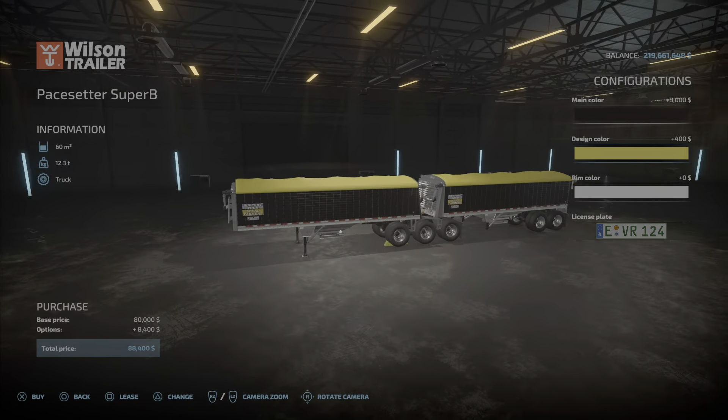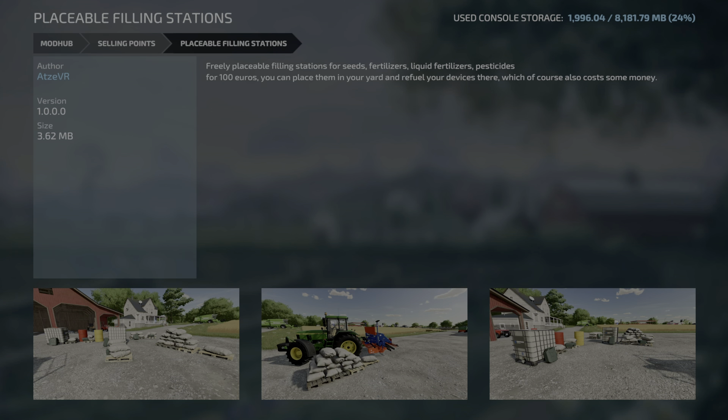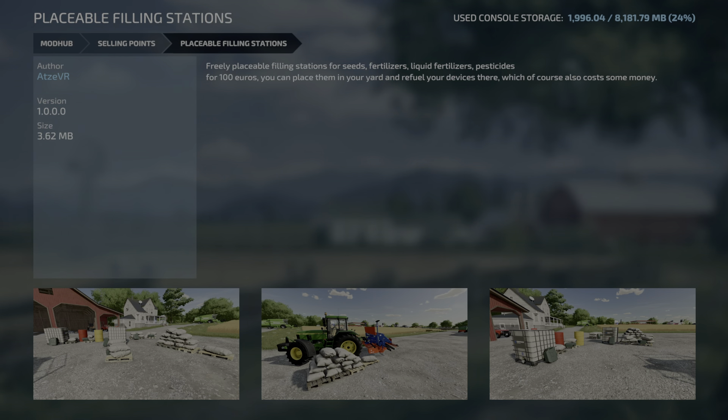At number 15 we have the Placeable Fill Stations mod from AtZVR. This is a very handy mod that allows you to put refill stations wherever you would like, including your farm, so you don't have to make that pesky drive to the shop.